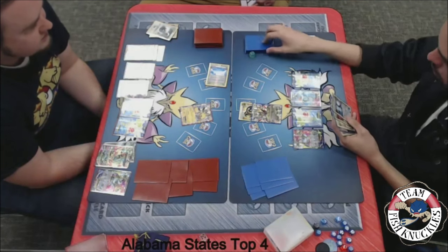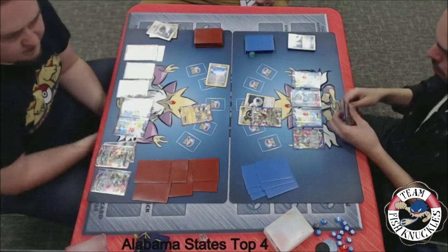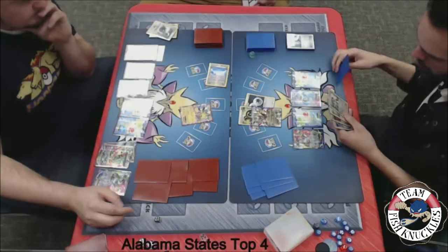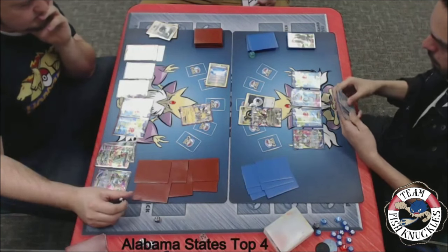He's got another Puzzle of Time. Looks like he is going to Shaymin draw — hey, there's the DCE! Shaymin for one gets the DCE. We will see a Chaos Wheel. We also see an AZ, picking up the Shaymin, putting it back down, drawing two or maybe three cards.